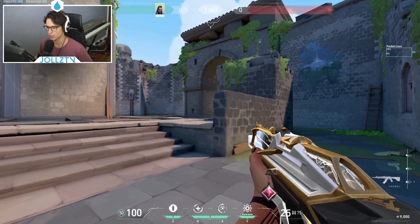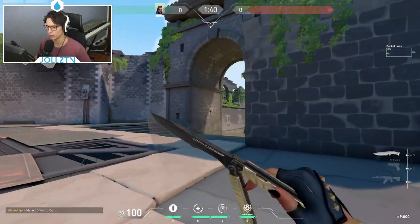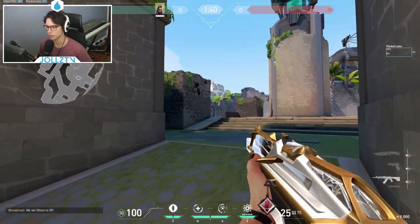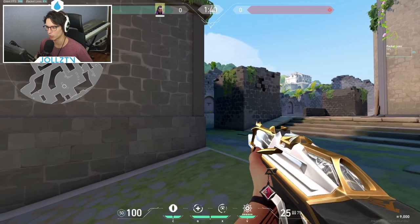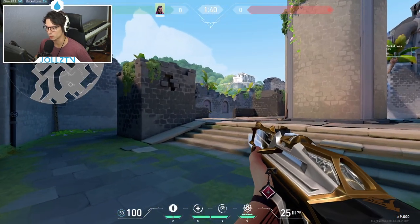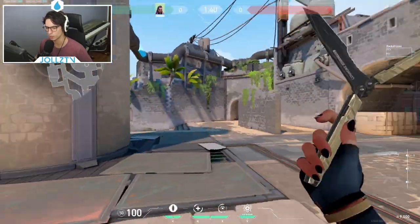So for B, I really like this angle — I think this angle is very strong. The reason for this is as they're coming out of B main, they're usually clearing something like this, then they clear this, and then they really don't want to clear this, and then they're close left. As they're clearing this whole area, you're exposed from this angle, which makes it a very powerful spot.